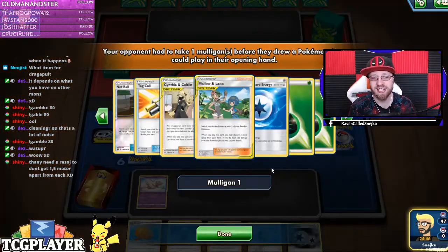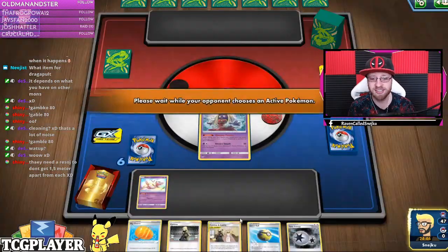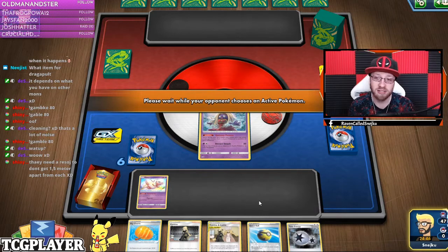We got a Quick Ball, a Twin Energy — that's not bad — Big Charm, also not bad.